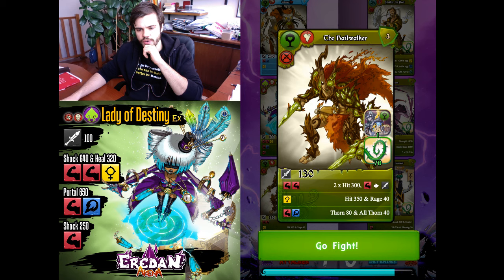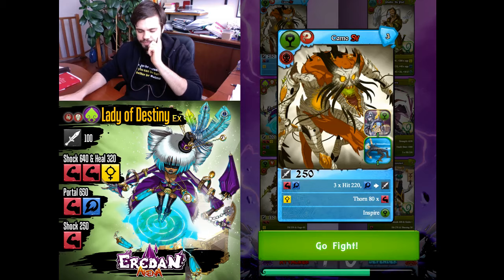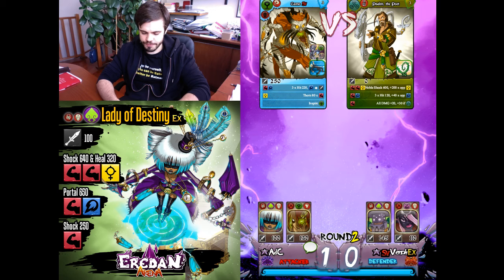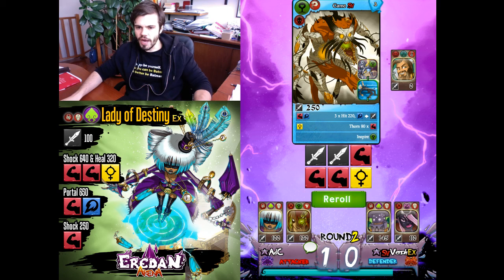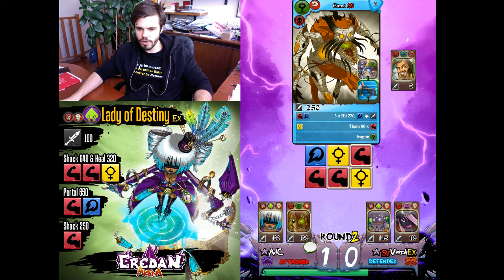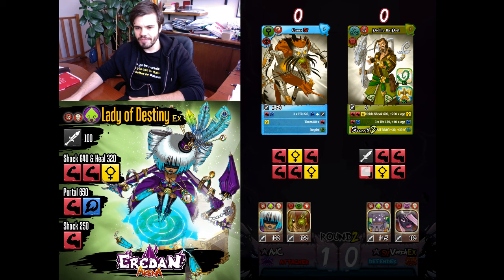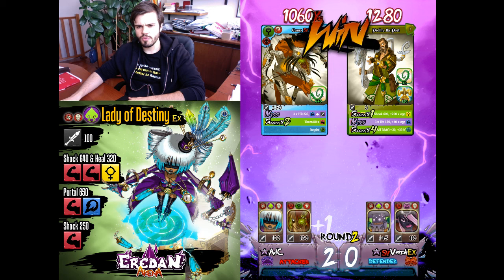The Hailwalker is not good thanks to the Announcer, so I'll go with Camo here. I need a perfect thorn roll — okay, I have one. He'll win with his noble shock — or maybe not since it's 600 shocks... 1000 was it? Yes — I won!